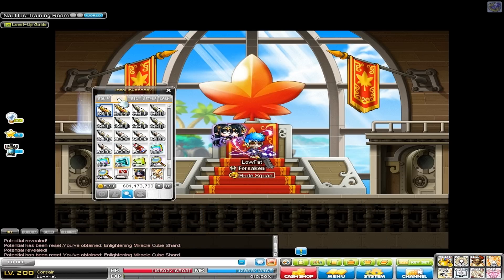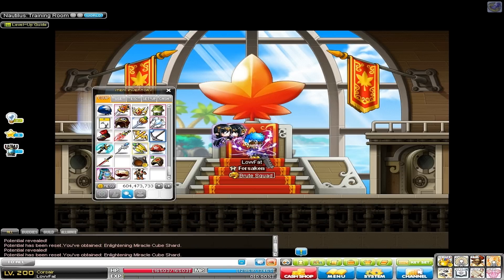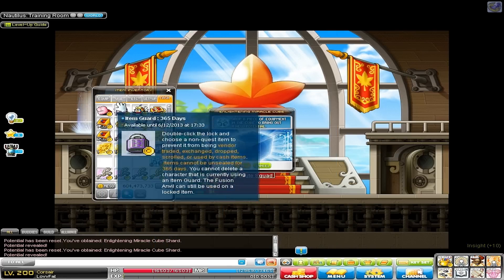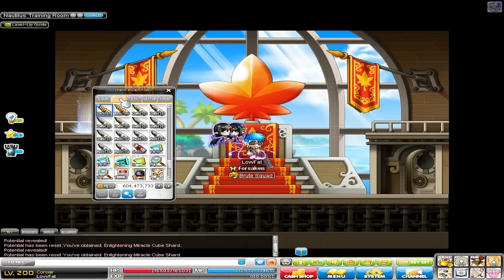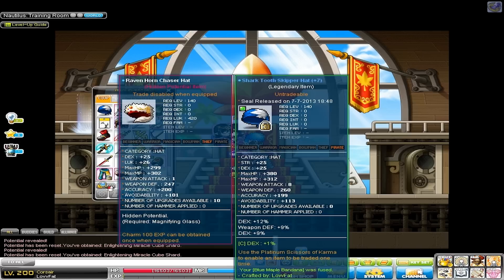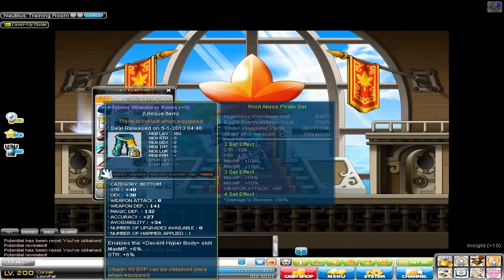It'll be really difficult with the pants because I'll be wanting dex and HP, but it probably won't happen in that combination unless I get it to Legendary and do a lot of cubing. But we'll see. I might just have to go for dex on the extra potential slots, like another 9%. HP.